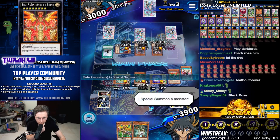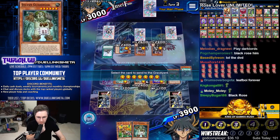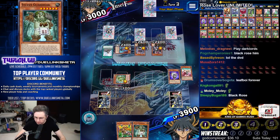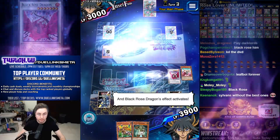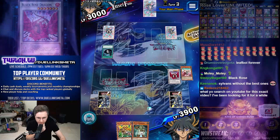I need your help! I special summon a monster — Black Rose Dragon! Wipe it, flame it, wipe it — wiping out the entire field! Majestic Light, return.